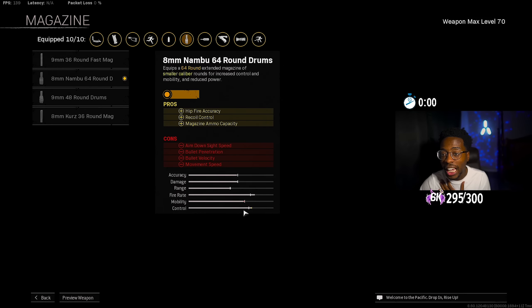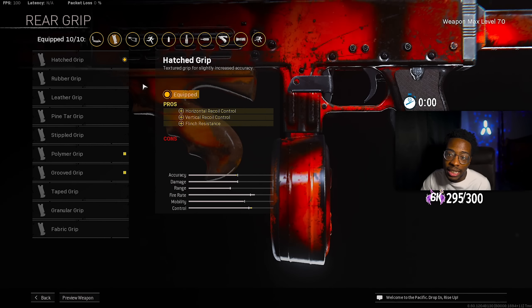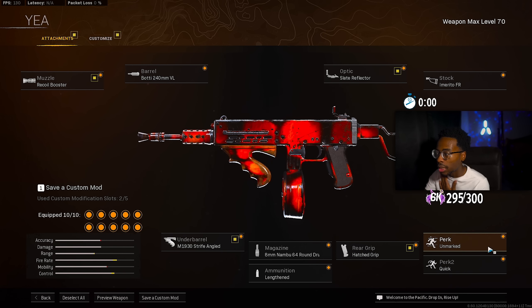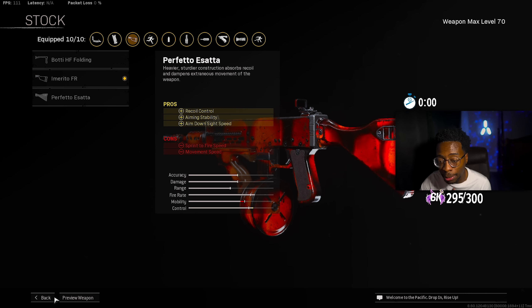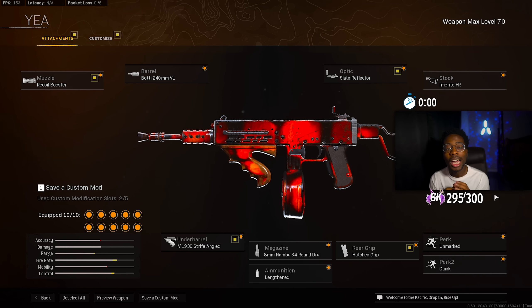For the magazine we ran the 8mm Nambu 64 Round Drum, which gives hipfire accuracy, recoil control, and extended ammo capacity. The rear grip is the Hatched Grip for horizontal and vertical recoil control. For ammo we ran Lengthened so it hits at slightly longer than SMG range with better bullet velocity. Perk one is Unmarked; perk two is Quick for speed. The stock is the Amerigo FR Stock, giving initial fire and recoil control, recoil recovery, ADS speed, and movement speed — absolutely top tier on an SMG. The last attachment, the optic, is optional, but I personally run the Slate Reflector on the Marco 5 — you have to try it.